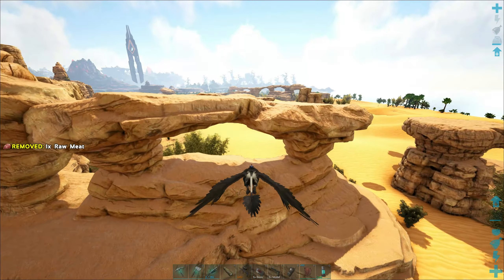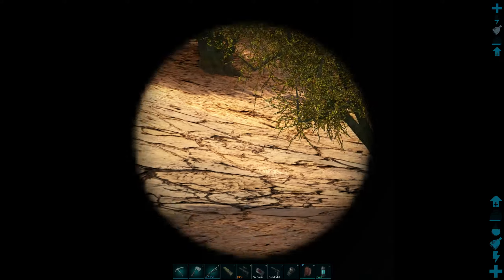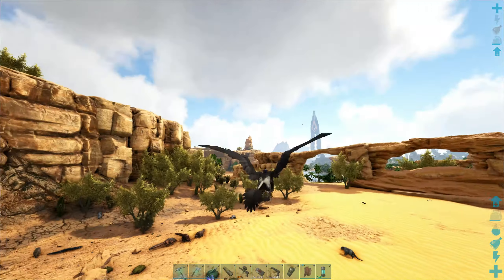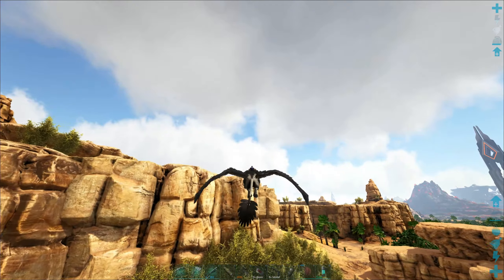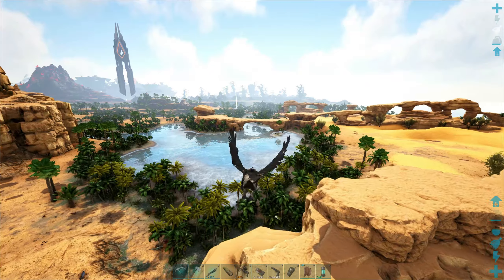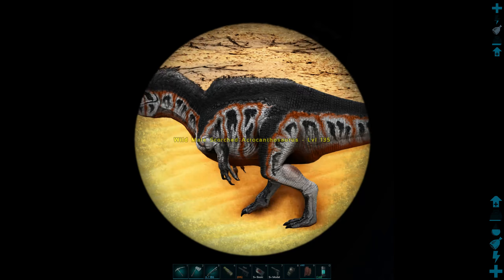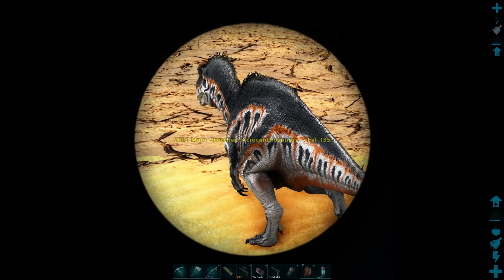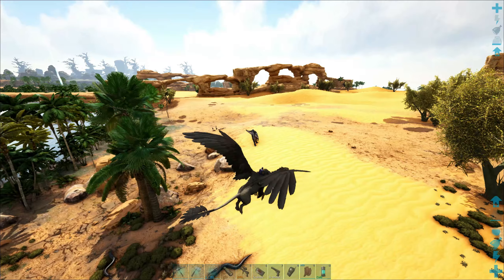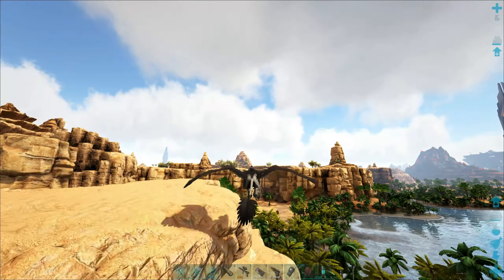Hopefully those guys will stay over there. I don't know if they return to their spawn place. There's a thyla, level 15 — way too low level. There's another one at 95, also too low. There are sabers out here as well — I like it, it's got a lot of the creatures I like all in one area. Those blood ones make me nervous — they kind of latch on to you. I think those acros are right over here. It is! It's a scorched one, level 135 — look at that color pattern: orange and black. Oh, that is fantastic!